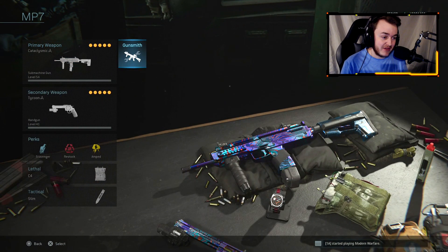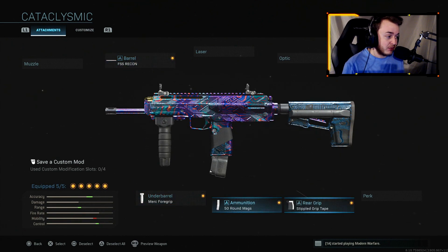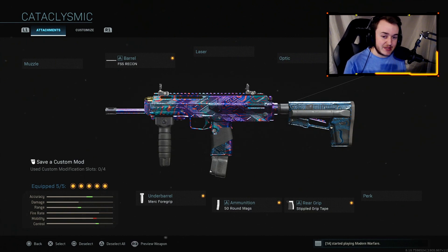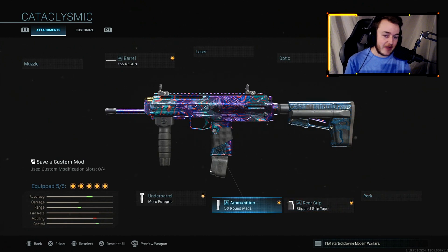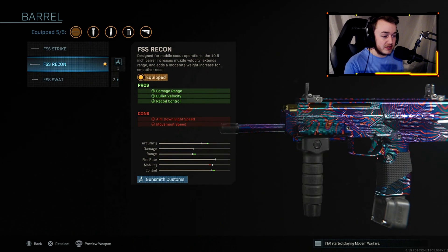We're going to be running the MP7 with the FSS Recon Barrel, the Merc 4 Grip, the 50 round mag, stippled grip tape, and the ForgeTac Stalker stock. These are really good attachments — you get good ADS speed, aiming stability, and you just never have to reload as much. The reason I use the FSS Recon Barrel is for the damage at range and recoil control.